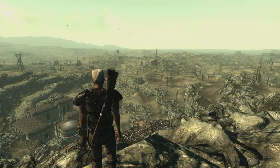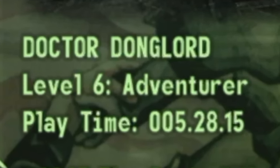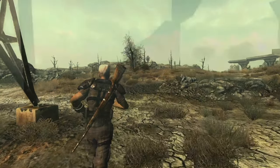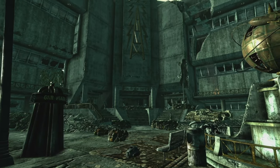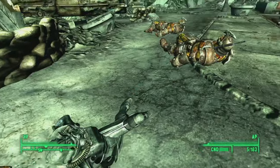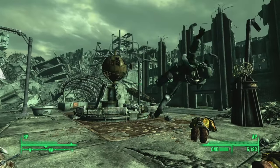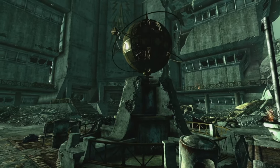Jumping into the game, we wrest control of the wandering loner Dr. Donglord, whose name remains as mysterious as the murky swamps of Point Lookout — I genuinely don't remember why he's named that. When we joined his travels, he was at the steps of Galaxy News Radio, having just helped the Brotherhood take down a super mutant behemoth. Dr. Donglord was about to question 3Dog for information about his missing father.